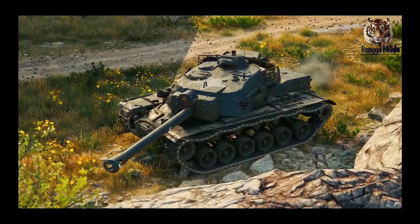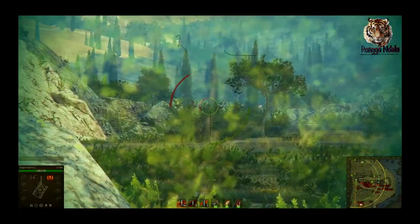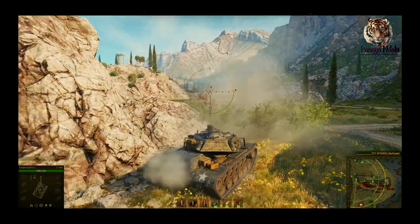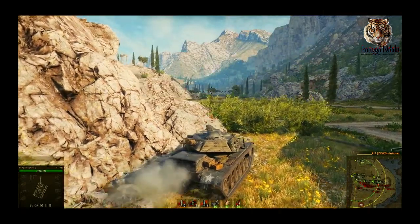In 3rd place today, we have another T110E4 doing usual tank destroyer things. They spot an FV-4005, which quickly escapes out of sight. But with some commander's intuition, they analyzed their target's intended route and finished the job.